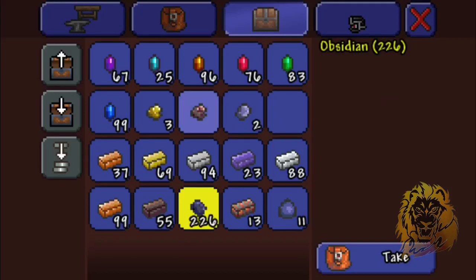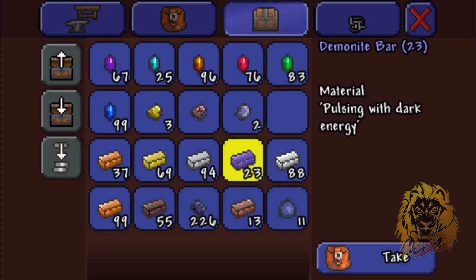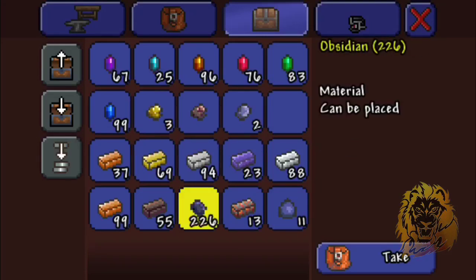I have 226 obsidian and I didn't spawn them in or anything. The way I got it was I went into another world and dug under a lake, went all the way to the underworld, and it kept filling up with lava so I just kept collecting it. I'm a bit sick still so just mind the breathing because I might not be too talkative.